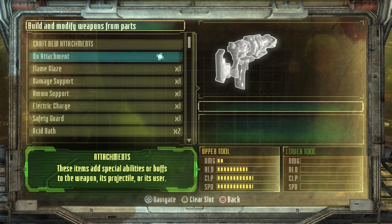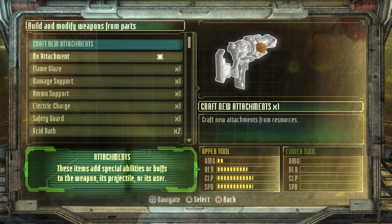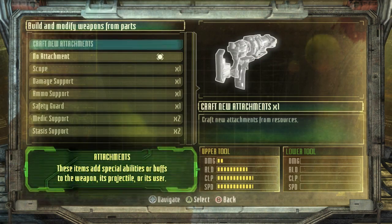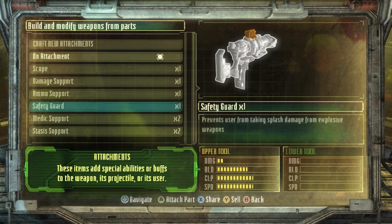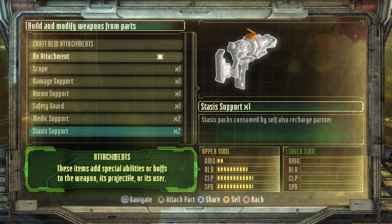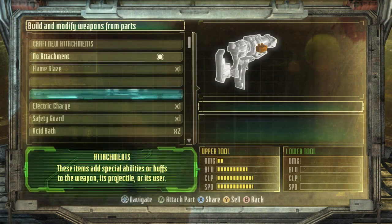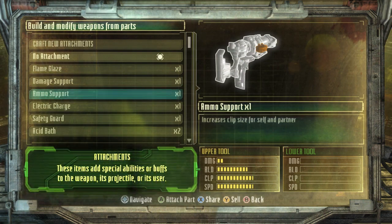You can use your resources to craft new attachments — for example, stasis coating so every time you shoot a guy he starts to slow down. Or on a rocket launcher, you can get a safety guard to prevent splash damage — Ben Reeves kept killing himself in co-op and that helped. Speaking of co-op, every time you heal yourself your partner heals too, and every time your stasis recharges so does theirs. Attachment two covers under-barrel options like magazine size and damage support, so you both do more damage or get increased clip size.